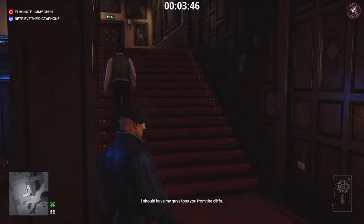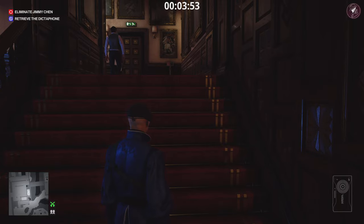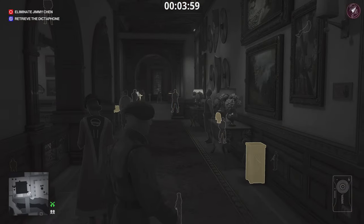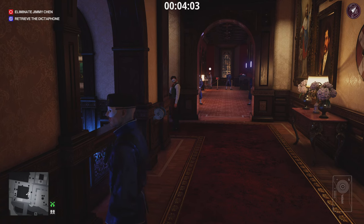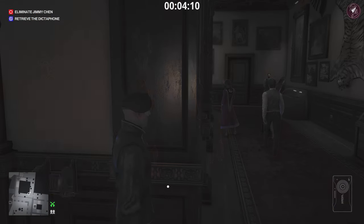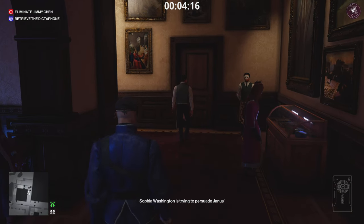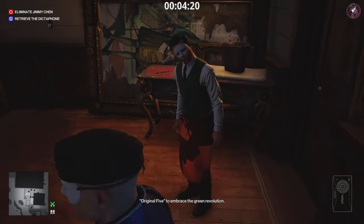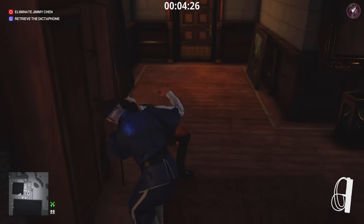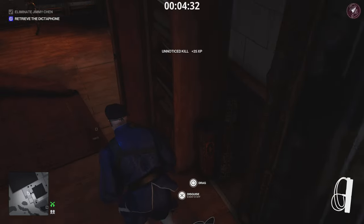Don't get too close to him - you don't want to spook him, otherwise he won't change his disguise. Keep a little bit of distance and use my video as a guide for where you need to be. He's going to stand there for a second - keep your distance, this is a point where you can spook him. As soon as he enters the room ahead, catch up quickly, rush in, and close the door behind you, otherwise he'll lock it. Take him out any way you like - there's a pair of scissors on the table, but I'm using a fiber wire. Grab the dictaphone on your way out.